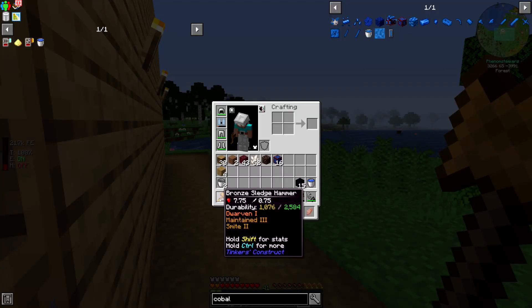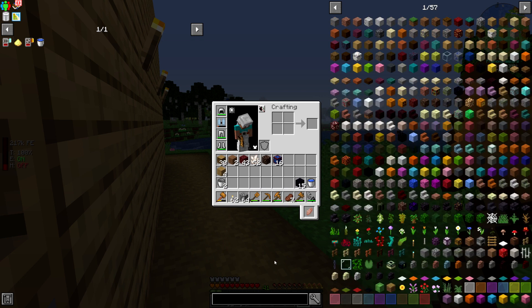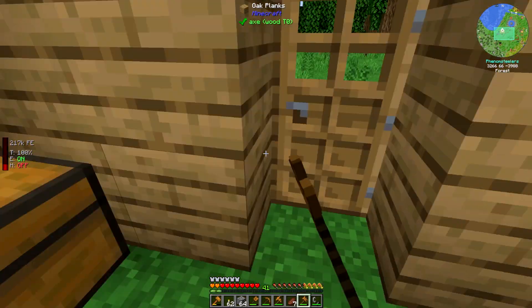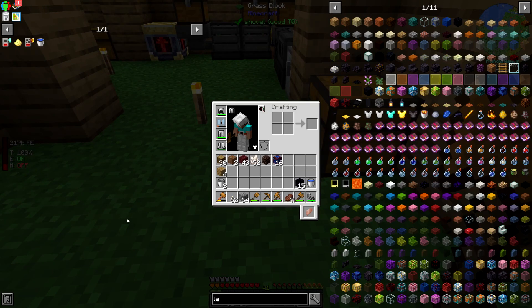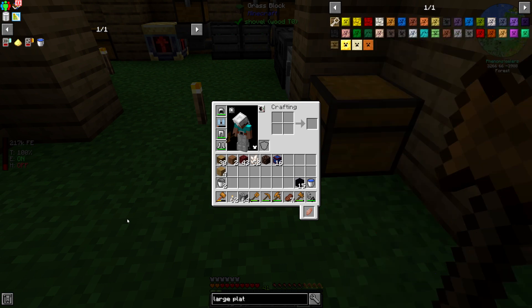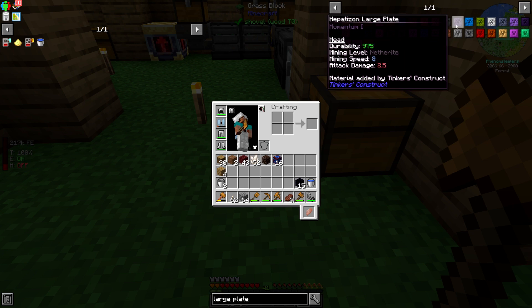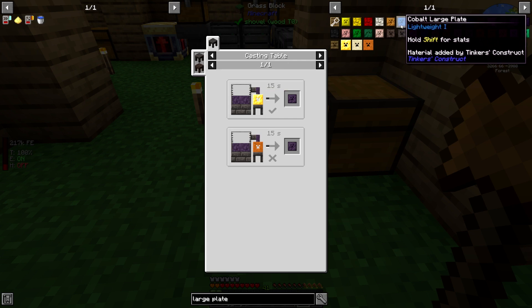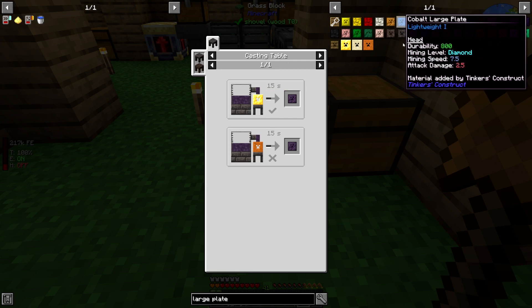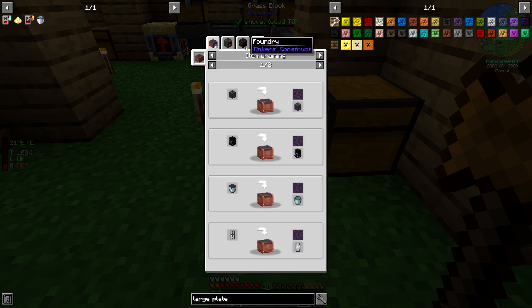I might even make an alloy with the cobalt and replace one of my tool parts — that's something you can do with Tinker's Construct, and it's a really nice feature. Let's step inside before I get murdered. Looking at the large plate recipe, it starts with like an H. The mining speed is 8 versus 7.5 for just cobalt, so this is an alloy I do want to make. I need obsidian, cobalt, and copper.